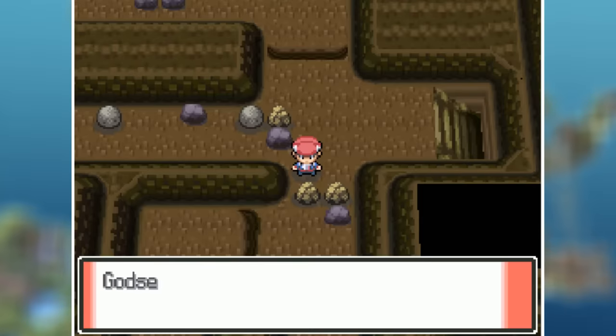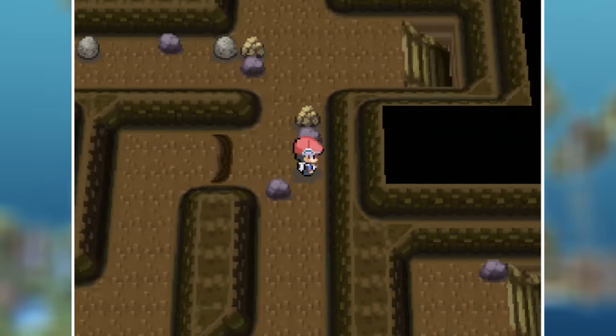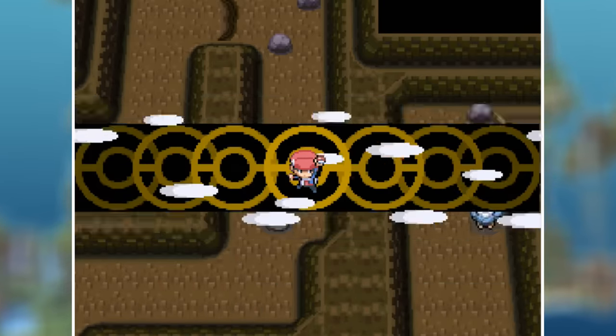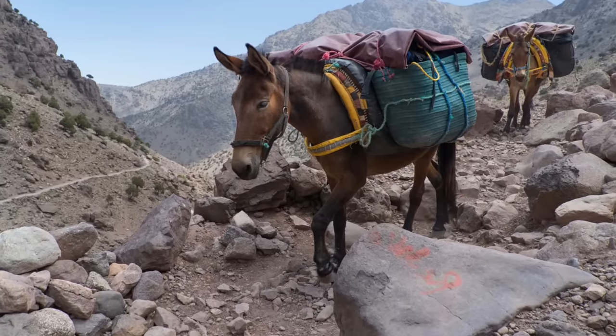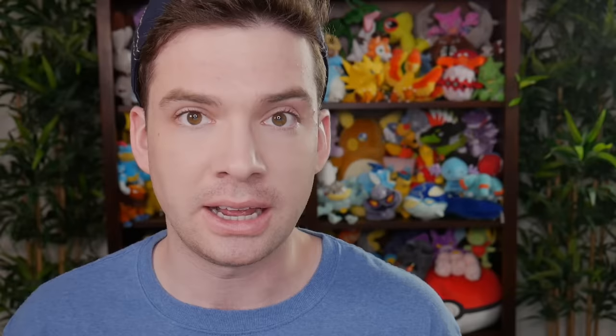First, I should explain what an HM mule is. Essentially, it's a Pokemon whose primary purpose, if not sole purpose, is to use overworld HM moves. By having an HM specialist like this, you don't have to mess with the movesets of your main battling team. The term HM mule comes from the animal mule, which is a cross between a horse and a donkey, and it's often used as a beast of burden — a creature that pulls or carries very heavy loads, which is kind of what an HM mule is doing. We just call it an HM mule because it's much easier to say than HM beast of burden.